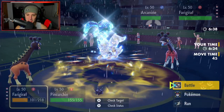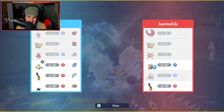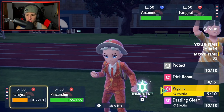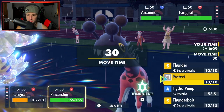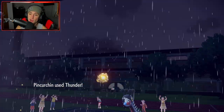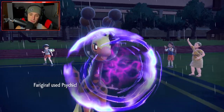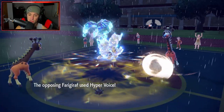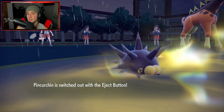Arcanine might just Protect, so I might just double down on Farigiraf. He knows I can rip into this thing. I'm thinking he's either swapping or protecting - and he does neither! That kind of hurts because now Hyper Voice comes in here and Farigiraf probably dies. I do have the Eject Button which is pretty nice. Eject Button fires and we dodge that Snarl - Iron Hands comes out and I kind of like where we're sitting.